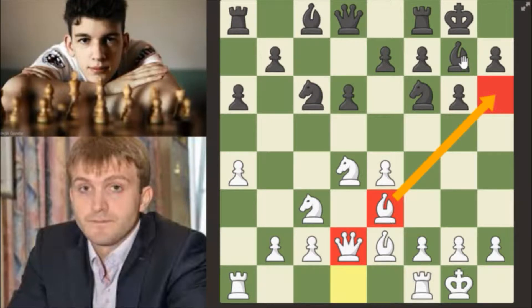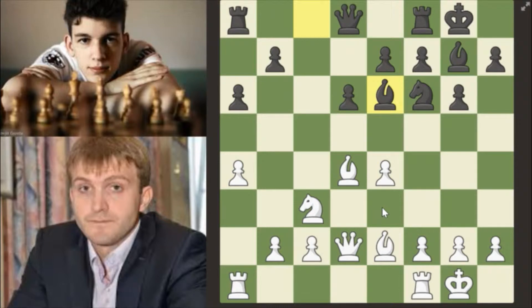The idea is to get rid of the strong bishop with knight takes, bishop takes. Now white is unable to do that unless he wants to waste a move. Bishop e6, and h5 — earlier a5 was preventing b5. Rook c8, going on this semi-open file.